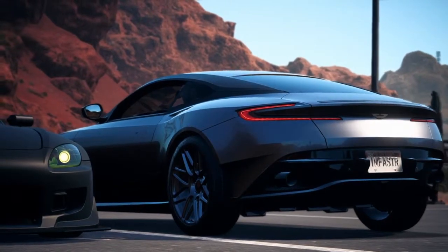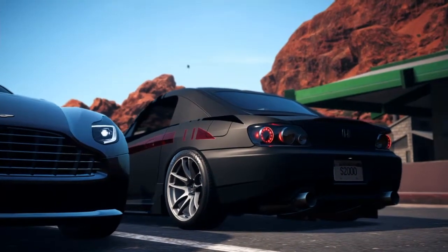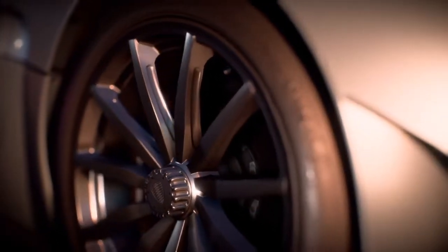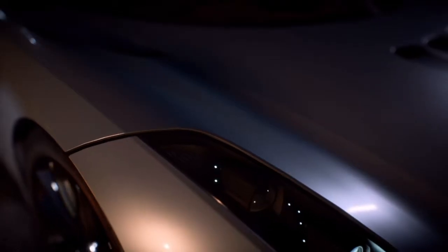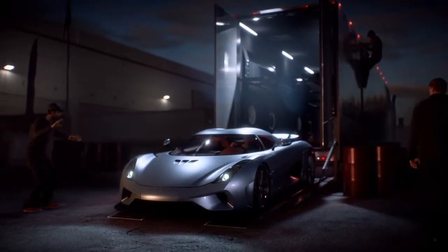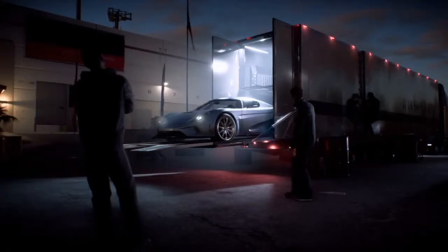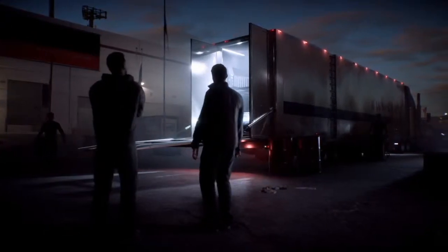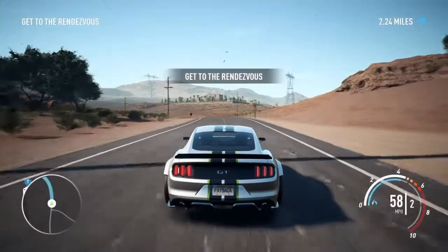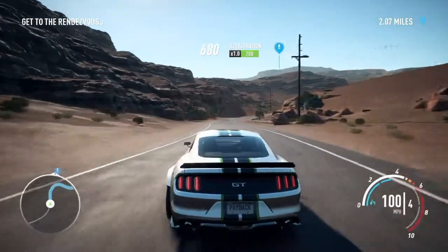I'll let your buddy Rob peek under that hood before you hand it over. We're in. They're transporting the Koenigsegg — we intercept then grab the cargo. It'll be part of a convoy, but just wait and run. Get me close to the truck and I'll take care of the rest. The Mustang's been turned into a runner — the plating's all in, it'll take a punch and dish it right back. Matt, Charlie — got that drone ready to fly? I'll be your eyes in the sky. Time to show the house we're back. Let's go grab ourselves a hypercar.